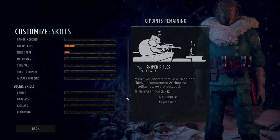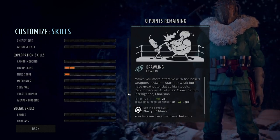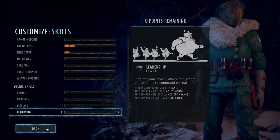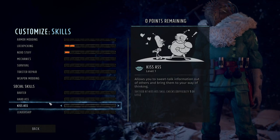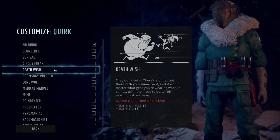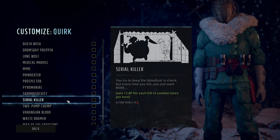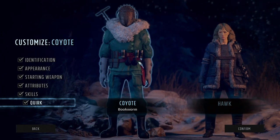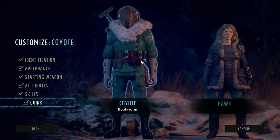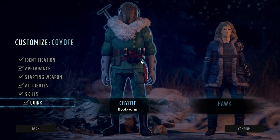I would actually say the points you pick here in character creation for general skills aren't as important as the ones you pick per level when you're getting more points and it more directly affects what you can do. Keep in mind you're going to have six characters — what one person has is fine, just don't try to do everything because you'll fail at it. For quirk, I like Serial Killer for a sniper because you get extra action points for each kill. And you do this twice since you have two characters right off the bat that complement each other, then pick up your other four party members a little farther into the game.